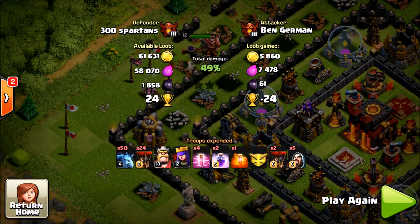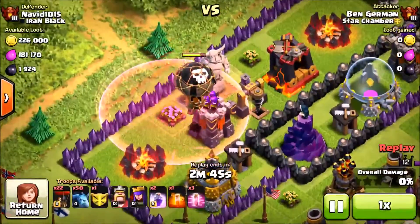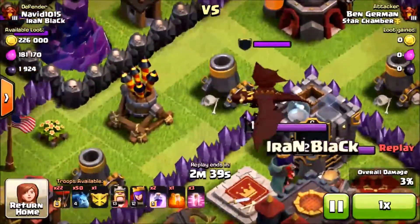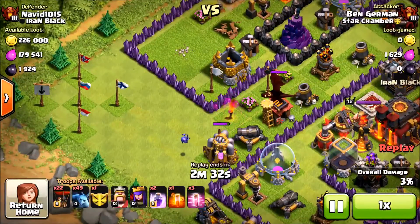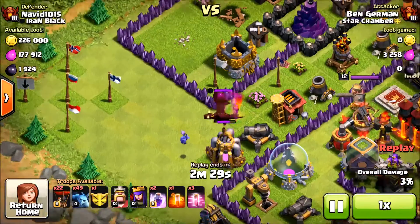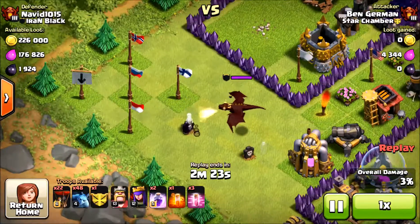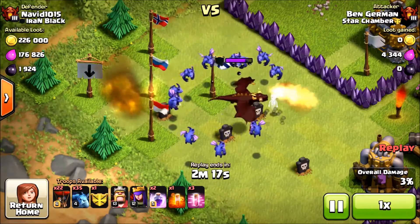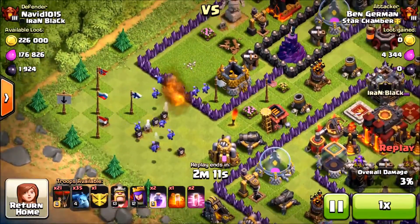49 is the absolutely worst number to get, with 99 being the second worst — at least at 99 you still get a two-star. Now let's get into our last replay, another 49 or 50 percent raid. We drop a couple balloons on the archer tower and it goes down easily since the air defense is pretty far away. There's a max or level 4 dragon in the clan castle, which caused some initial panic, but at the end of the day it wasn't a big hassle because we have a ton of minions. We surround it with minions and the slow dragon can't handle that, losing the battle with ease.